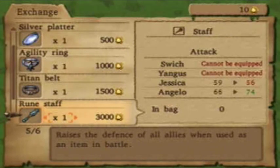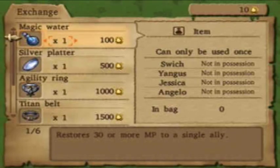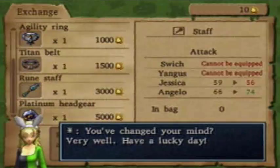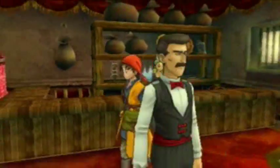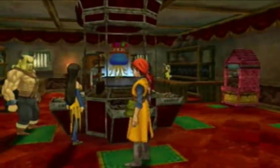Like, in a rune staff, which you might wanna get one, platinum headgear is an increase for some people. But the bottom line is that none of this stuff is really worth your time. Although, if you do wanna play here for tokens, they will transfer to the next casino. However many you have.